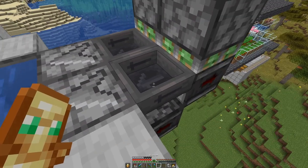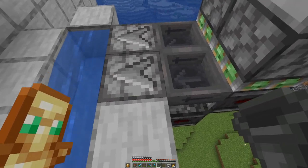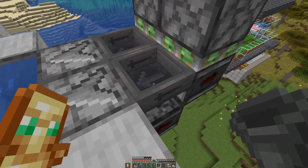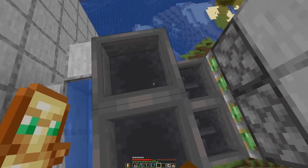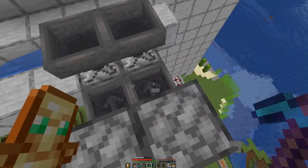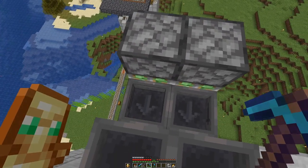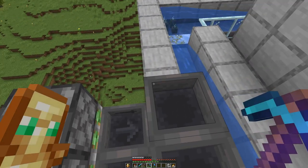A hopper can only feed a dispenser at half the speed of the dropper. So we have one hopper here in the back and we will have another one here on top, and then also some there. Then we come to the next thing for the collection system.